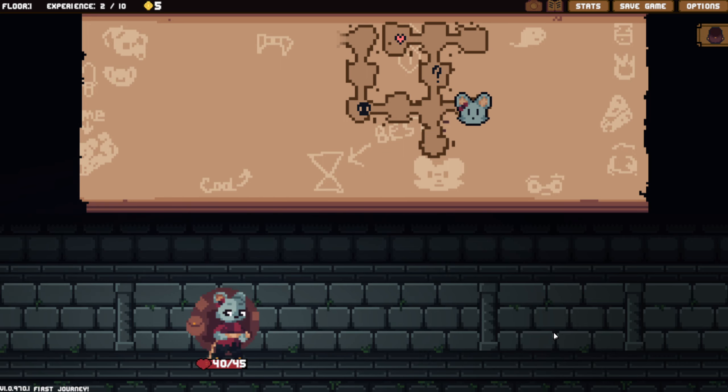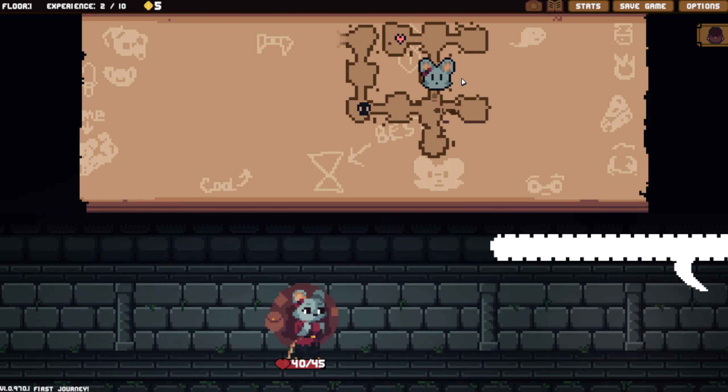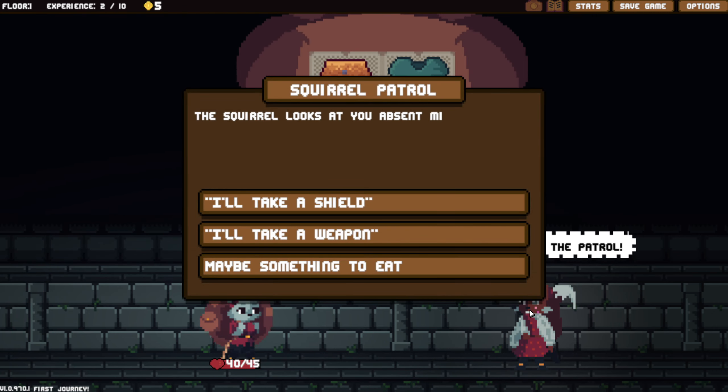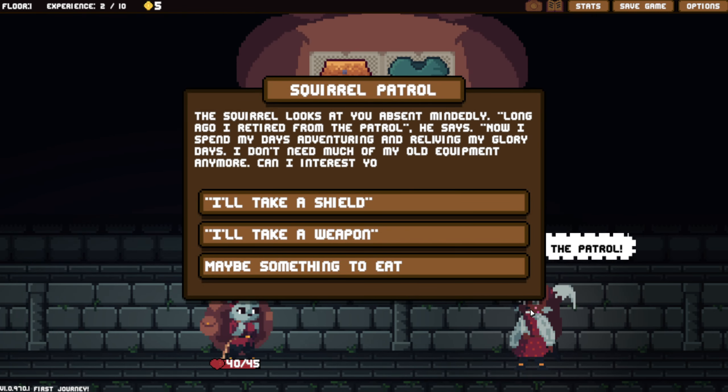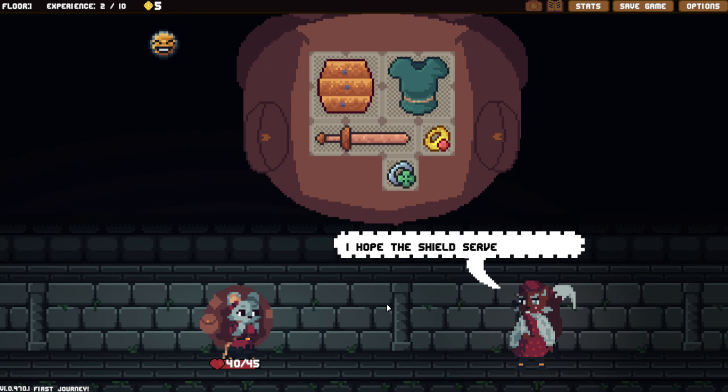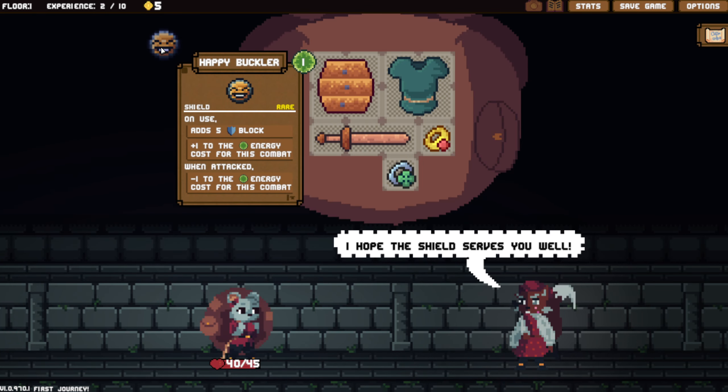Starting out, the dungeon doesn't look too terribly difficult. We do have a questionable event - are you greeted by a member of the patrol? The squirrel looks at you absentmindedly. 'Long ago I retired from the patrol. Now I spend my days adventuring and reliving my glory days. I don't need much of my old equipment anymore. Any interest?' I will take a shield. You gave me the Happy Buckler.